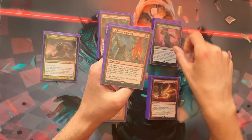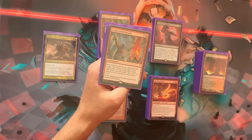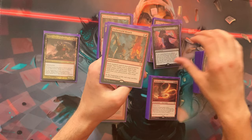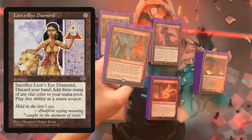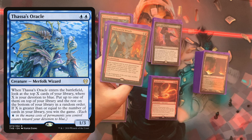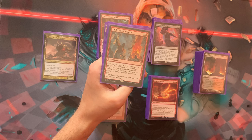Underworld Breach is like a Jeska's Will in red — you can cast spells from your graveyard this turn, exiling three more cards per spell you want to recast. With all the wheels, your graveyard will always be full. You can even recast a wheel to fill your graveyard again for three mana. There's a well-known combo with Lion's Eye Diamond, Wheel of Fortune, and Underworld Breach, but in this deck it's just about having an extra hand — card advantage.